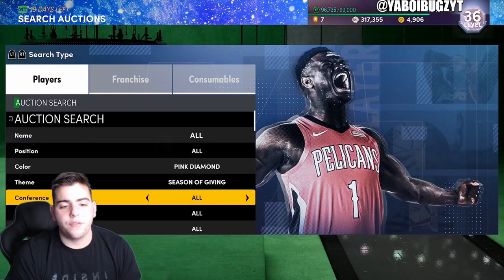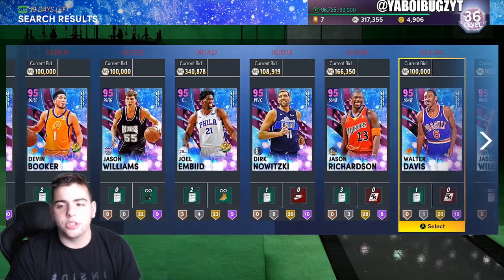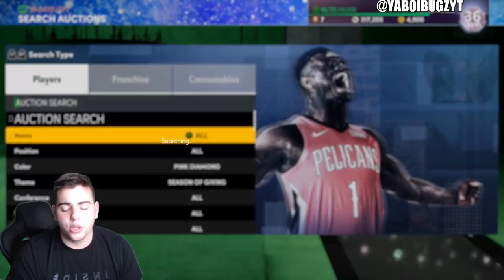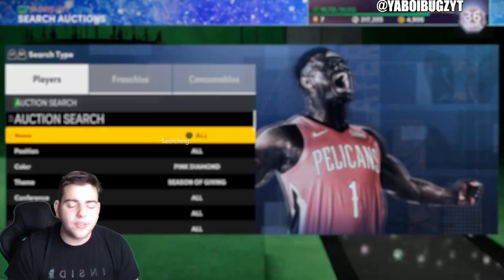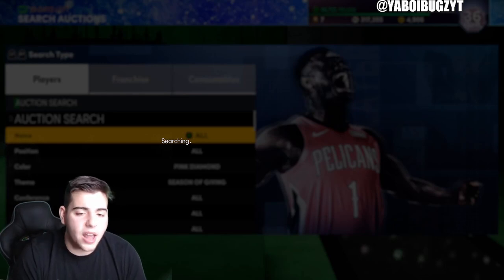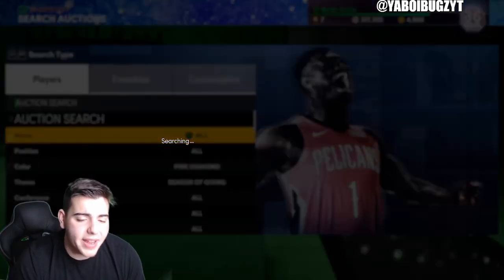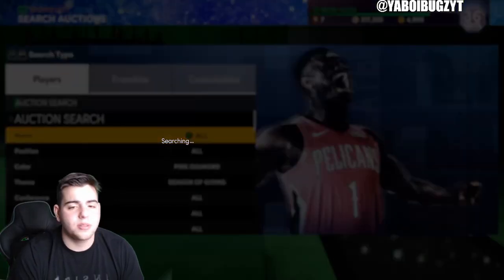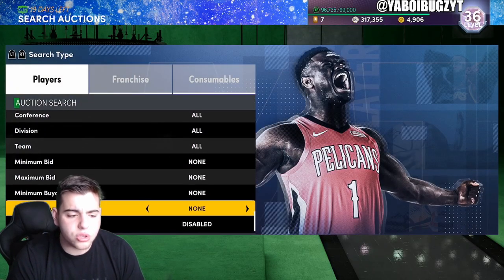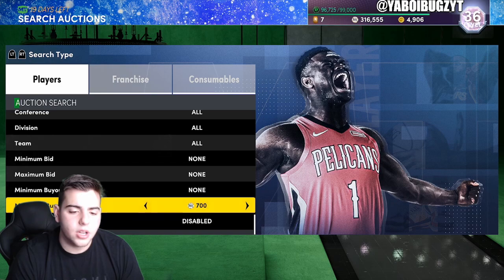Next: Pink Diamond Season of Giving, minimum buyout 500. Decent profit range depending on who you get — Jason Williams isn't the biggest profit, but Booker, J-Rich, and MB are going to be the bigger profits. If you're doing XP, this is a very good filter. You can do the XP quickly and then make profit. Just note that sniping is never great on Sundays — you have to be very patient.